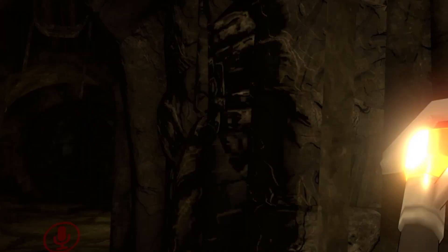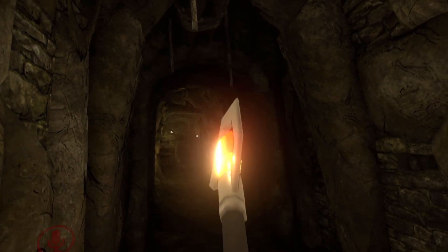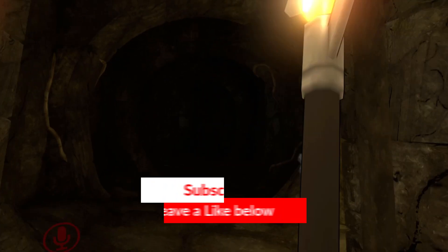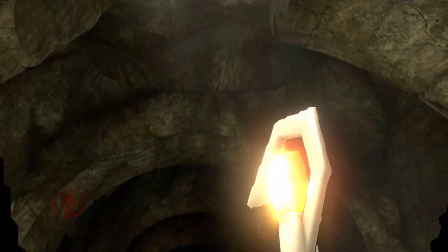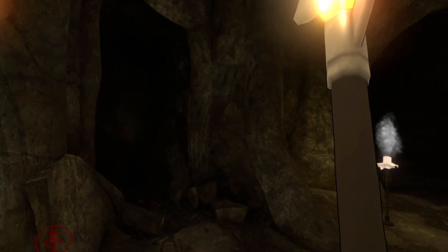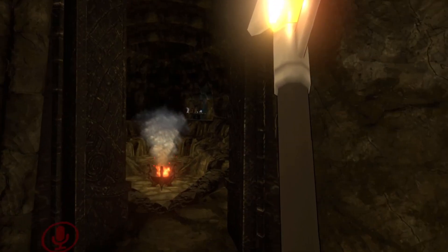Once we get into the world you'll start at the bottom of these steps that lead to the outside, though there is no outside. You'll have two paths — one to the left and one to the right. You'll want to head down to the right. This feels like playing Skyrim VR with hands and stuff. Yeah, you'll want to take this right path.